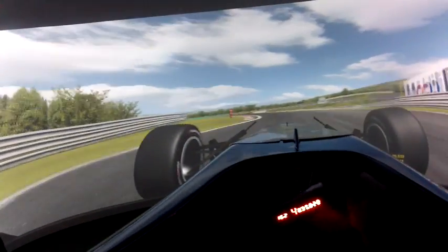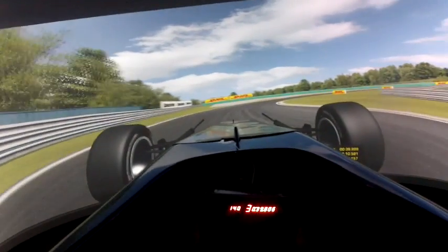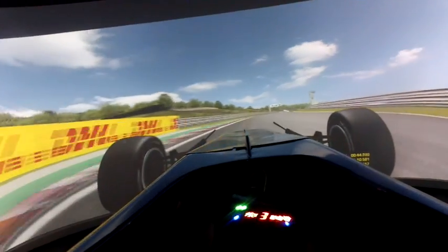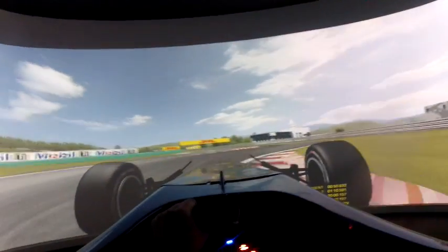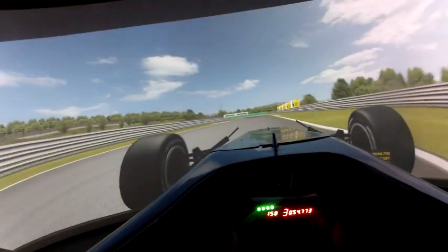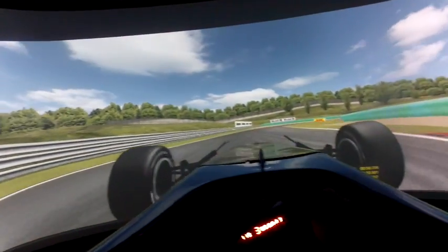Fourth gear, find the entrance, build the throttle, don't run wide on the exit. And then we V this corner — have to really work the car through here. Up to where we made a mistake last time around — very easy to miss your braking spot. Stay off the sausage kerb, that'll really destabilize the car. Third gear now for this Turn 7 and 8 sequence.